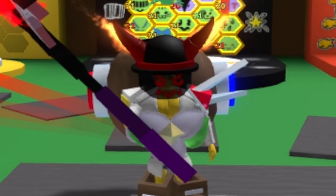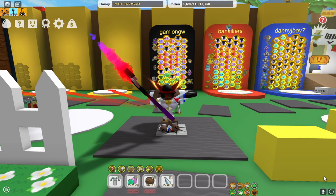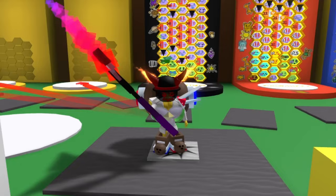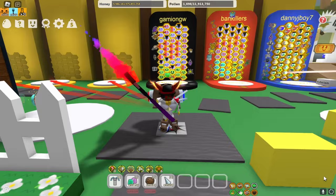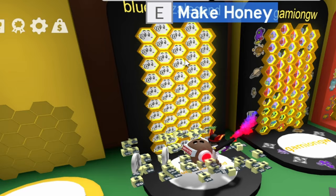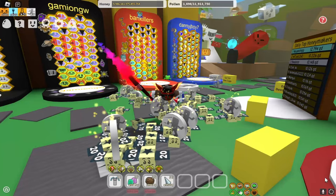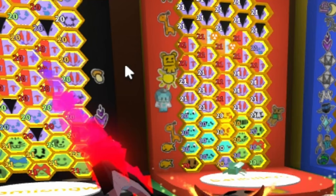What's up lads, welcome back to another Bee Swarm Simulator video. Today I'm going to be running you guys through every single way to get stickers in the next Bee Swarm update. I'm currently in the test realm right now — if I claim my hive I've got a full level 20 gifted hasty bee hive, that's how you know I'm in the test realm. Recently Onnit released an update to the test realm that included a bunch of new stuff coming in the Beesmas update, like stickers.